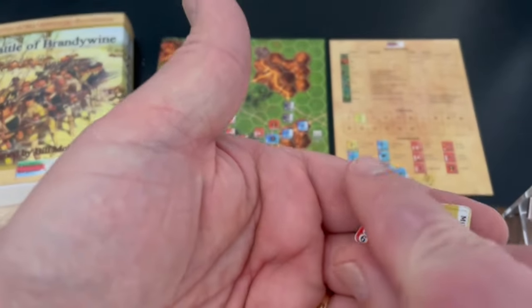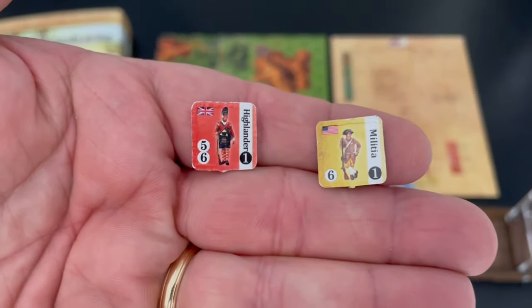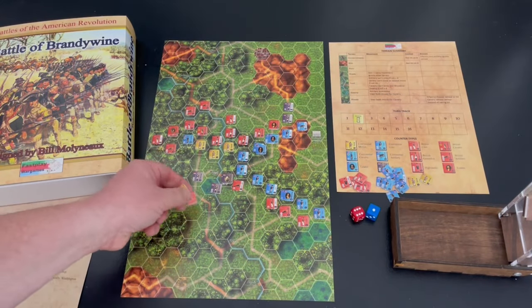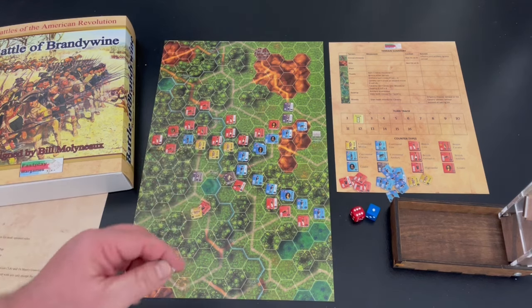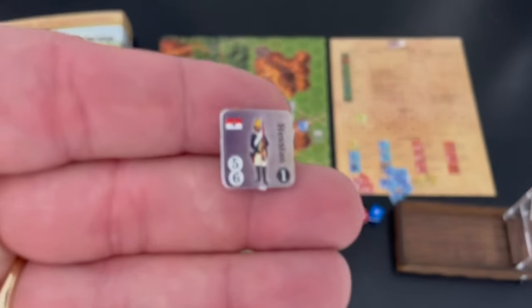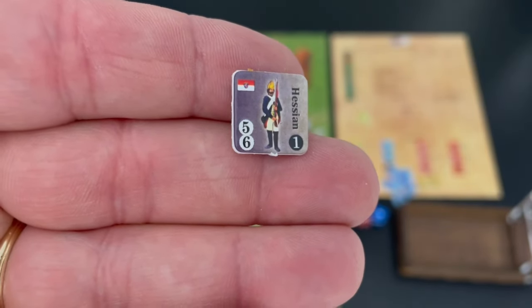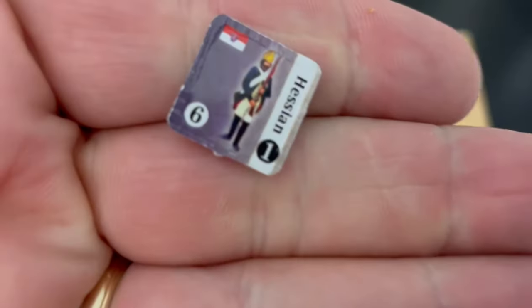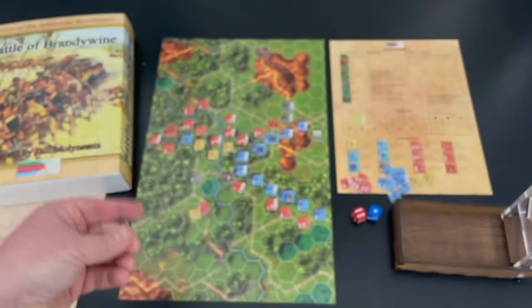Not much changes for the Patriot militia, and the Highlander reduced will only hit on a five or six. Most Patriot units are line units that hit on fives and sixes, so the Patriots are definitely outclassed. Here's a Hessian unit that hits on a five and a six, and on the back it's only going to hit on a six once it's flipped over.